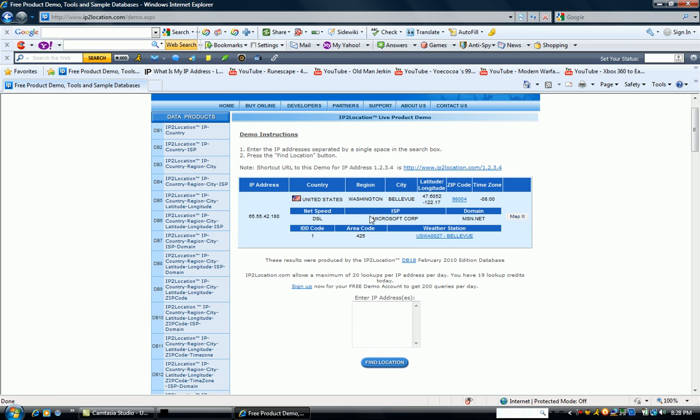Microsoft Corporation, domain msn.net, Washington — Bellevue. That's pretty funny. Area code 415. Now you can tell somebody on Xbox Live and they'll freak out and be scared, especially if you're really pissed at somebody.